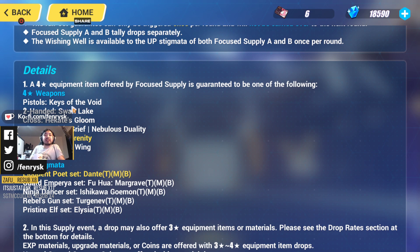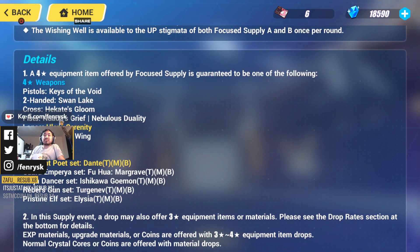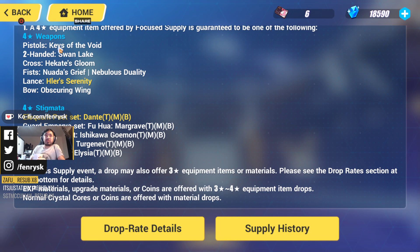Keys of the Void — outdated for Hersher of the Void, also appears in the Exchange Shop. Swan Lake also appears in the Exchange Shop. Hekate's Gloom, previously in a battle pass, also available in Exchange. Nuata's Grief, available in Exchange. Nebulous Duality, available in Exchange Shop, but also on the next banner over. Allaire's Serenity — not really used. Obscuring Wing is probably the most useful thing in addition to Nebulous Duality. So Nebulous Duality and Obscuring Wing are probably the most useful things here, and B-tier would be Hekate, Nuata's, and Swan Lake. A lot of these are old meta — Nebulous and Obscuring Wing are the only current meta items from this weapons list.